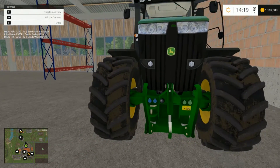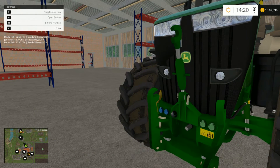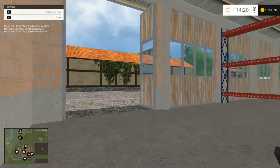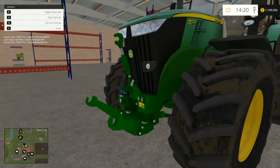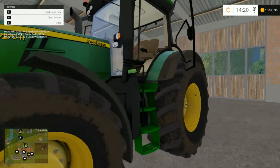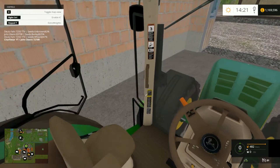Close that down. You can also lower - wrong button, sorry guys. If you press N it'll also lower your arms so you can use your front boom. If we hop back up in...